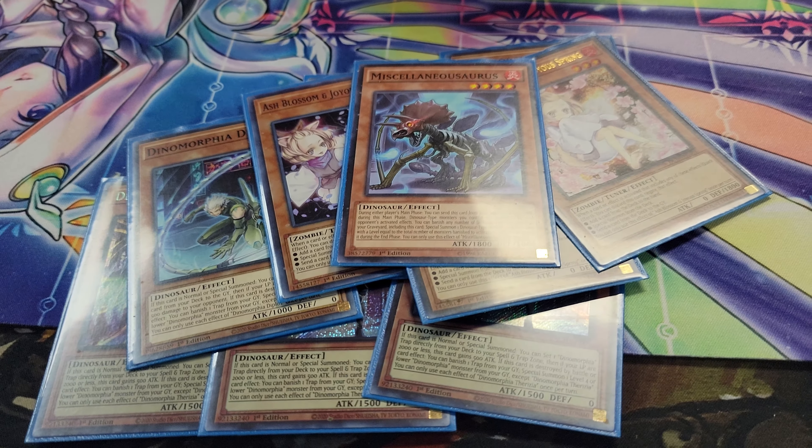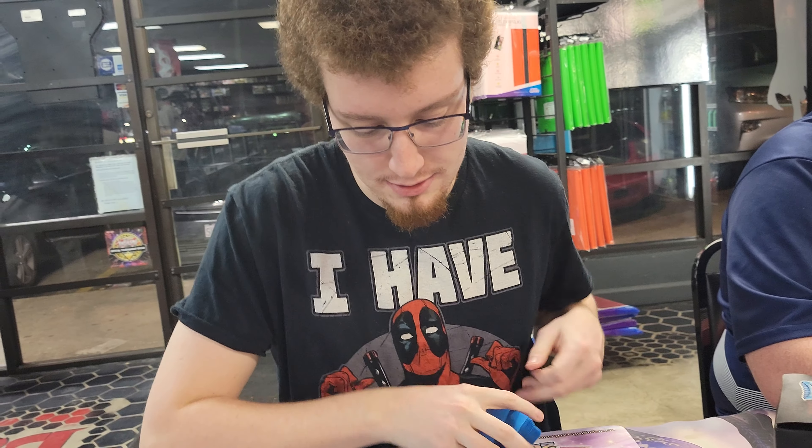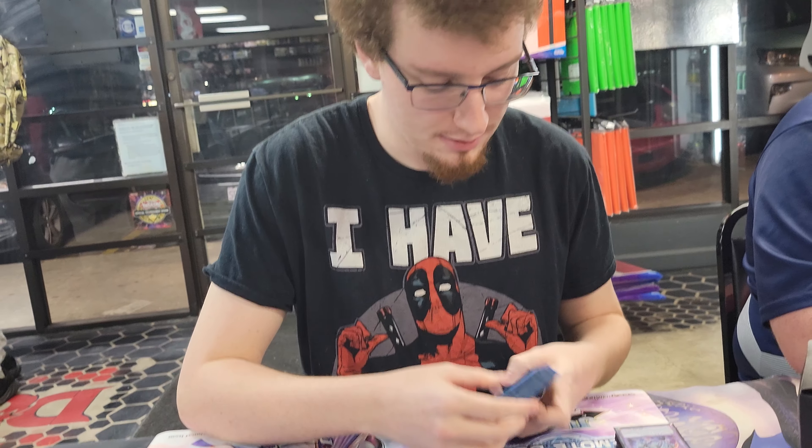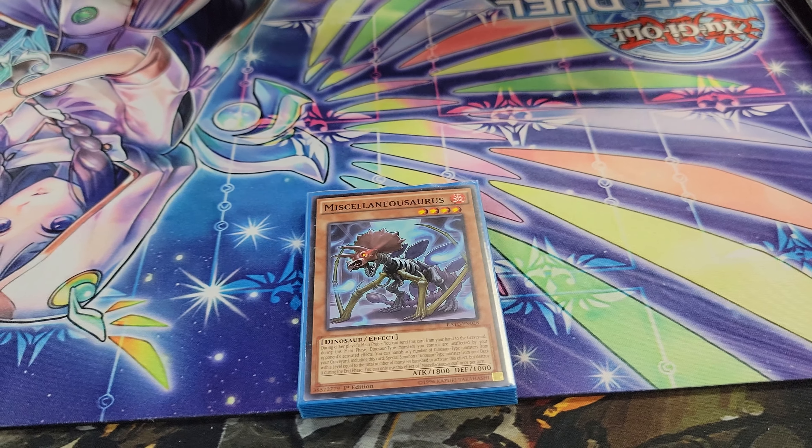Misk is there really for protecting. Like, if you get Ashed on Thersia or Impermed, you can just Misk and protect your monster. You can search it with Fossil Dig, which is pretty good. You don't really use the Grave Effect, but it can theoretically come up.